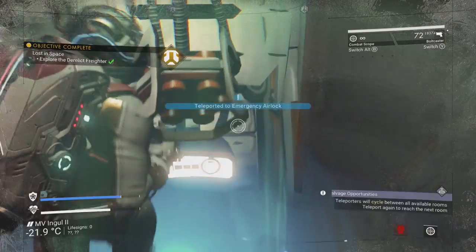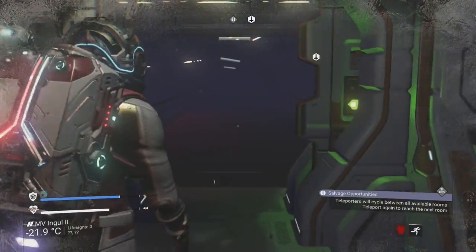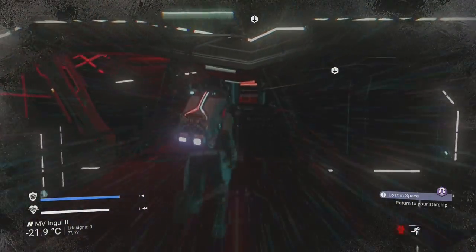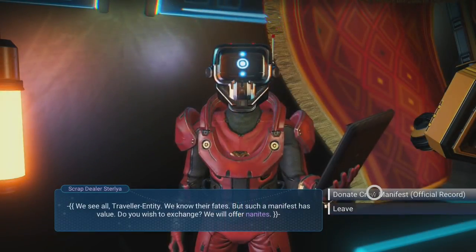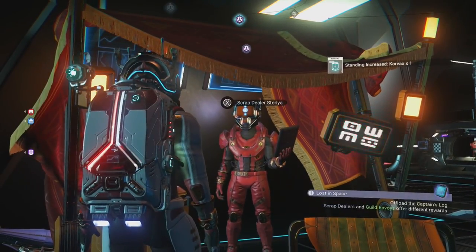Once you are done you can use the teleporter to head back to the beginning to easily reach your ship. Fly towards the space station as you can sell the crew manifest as well as the captain's logs for either an increase in standing with the system's primary faction or for some extra nanites.